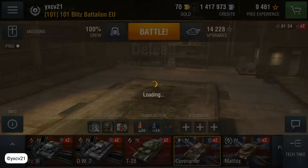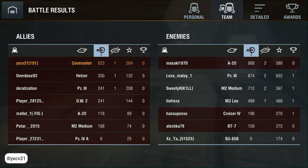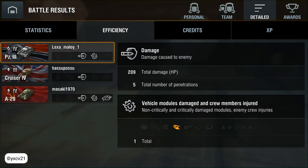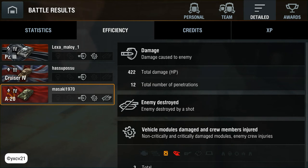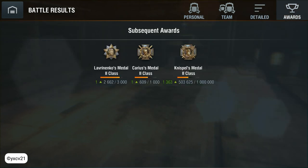Defeat. 823 damage points and 264 experience points. 63 shots, 28 hits, and 21 penetrations. Efficiency: 209 to Tank 3, 192 to Cruiser 3, and 422 to the A20. I destroyed the tracks and dealt damage to another module. No award. Yeah, that was it — have a nice day, bye!